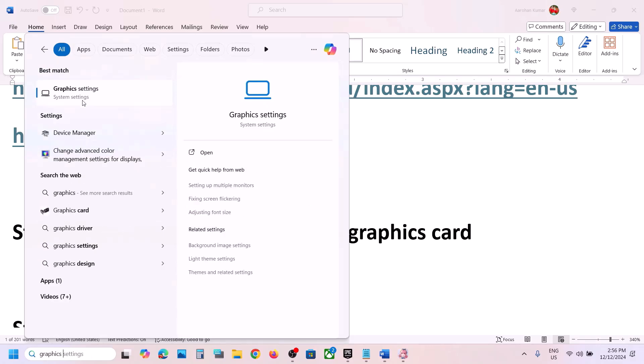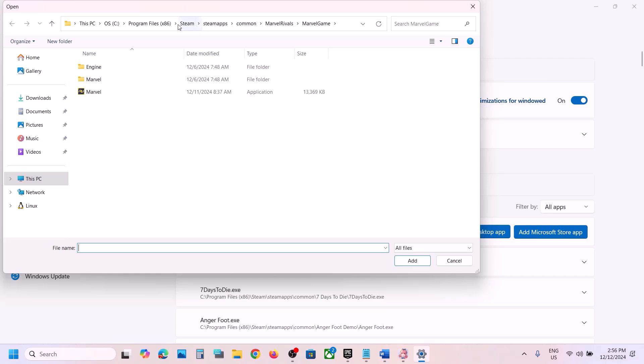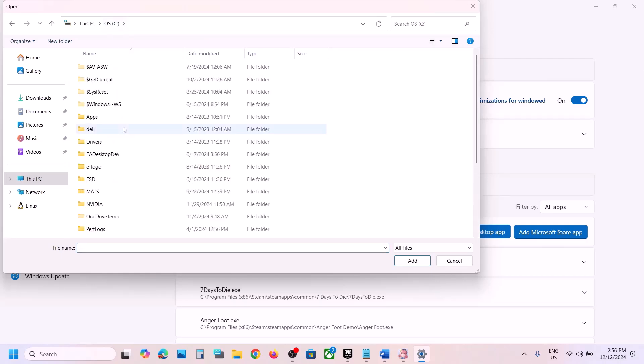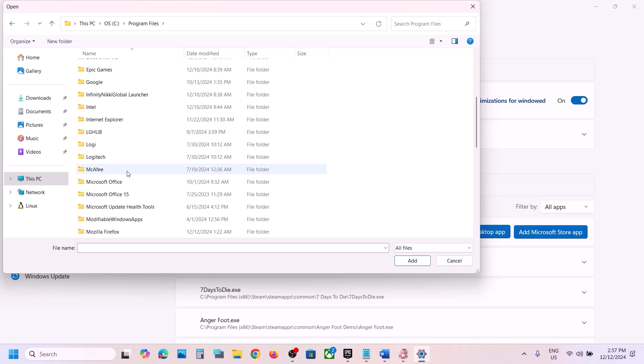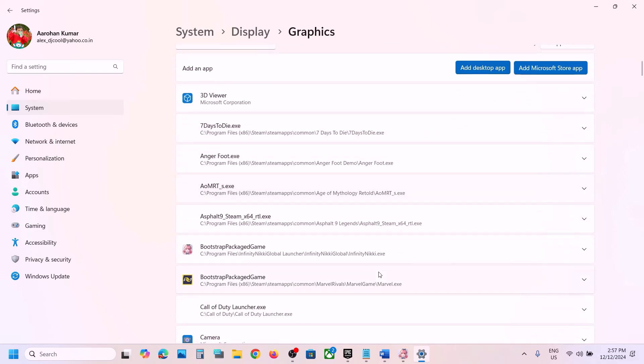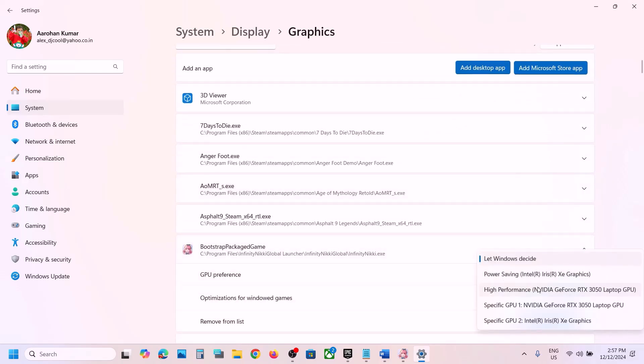The next step is to run the game on the dedicated graphics card. Type Graphics Settings in the Windows search box, click on Graphic Settings, then click Add Desktop App. Navigate to the game installation folder, select the game exe file, click Add, then click the down arrow and select High Performance.